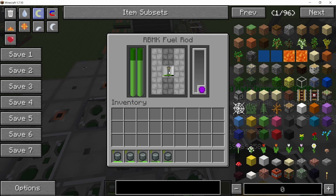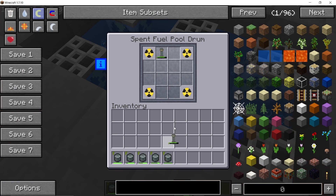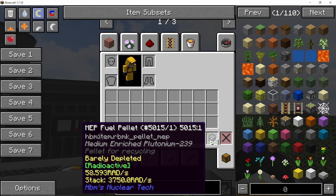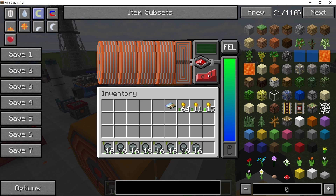Take this fuel rod for example — it has depleted over 25 percent. We cool it down in a spent fuel pool drum and once it has cooled down, in your crafting inventory you can get the pellets out of it.